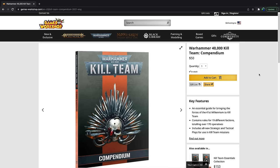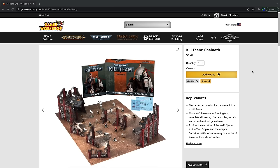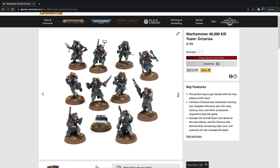This video will only cover the Compendium armies. The unique armies like the Octarius Ork Commandos, Veteran Guardsmen, the Chalnath Tau Pathfinders, and Sisters Novitiates are ready to rock right out of the box and are made for Kill Team, but are balanced against the Compendium armies, so you don't have to worry about getting tabled if you don't want to play Krieg.